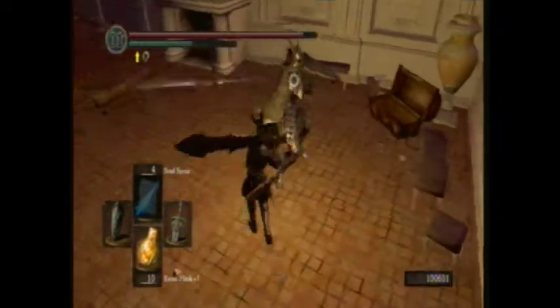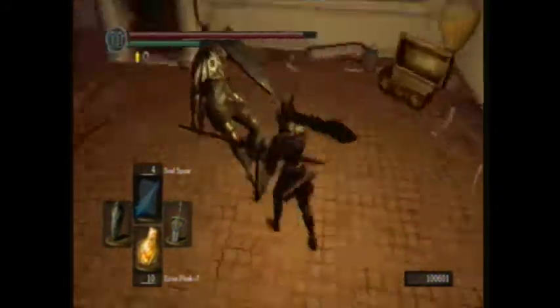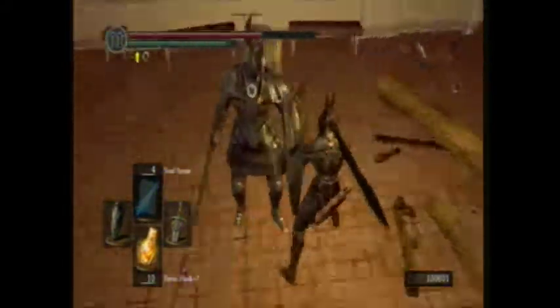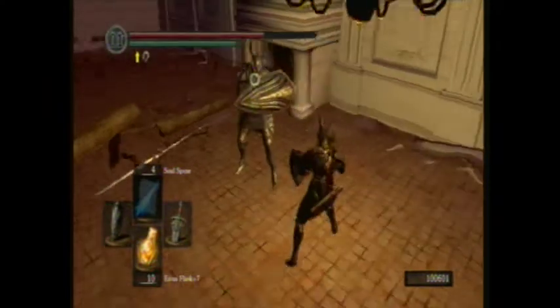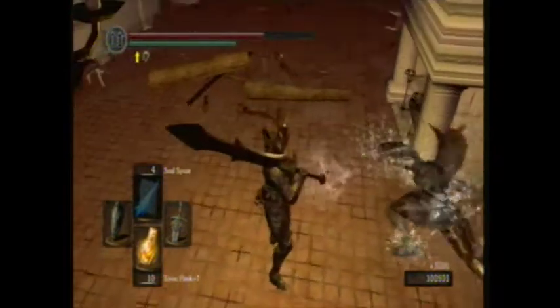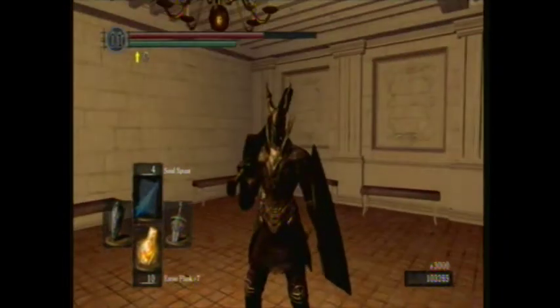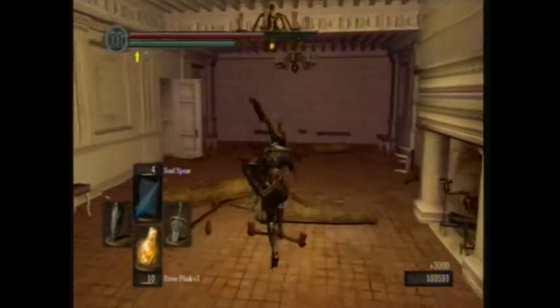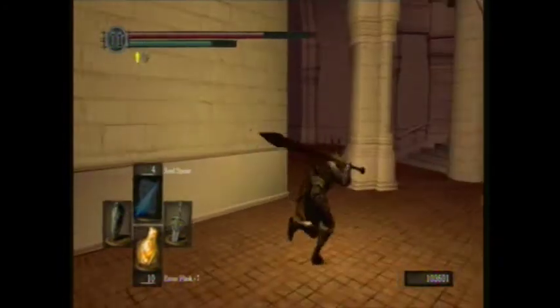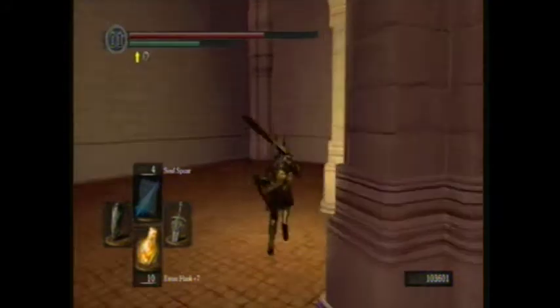I freaking hate silver knights. They're easier to kill than black knights but I just don't like them because they can hit you with their shield. I can one-shot them because I'm running black knight plus five on everything — black knight except for the great axe and halberd.